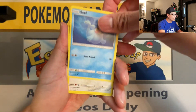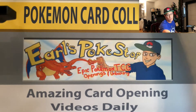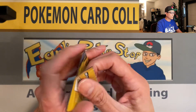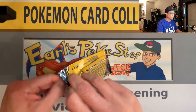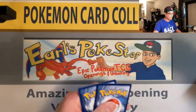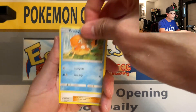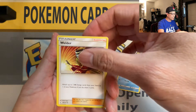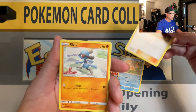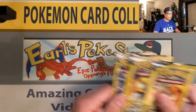Starting off with Seel, Raticate, and a Gligar non-holo. So what do you guys think — do you think Unbroken Bonds has won this pack battle? Let me know in the comments. Middle to the back — we got Krabby, Welder — that's a nice full-art trainer card — and a Riolu non-holographic. We're down to our last four packs.